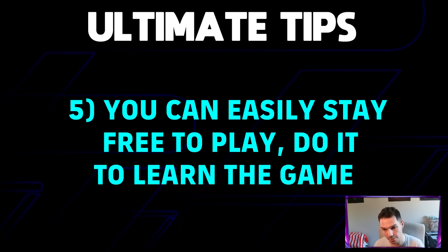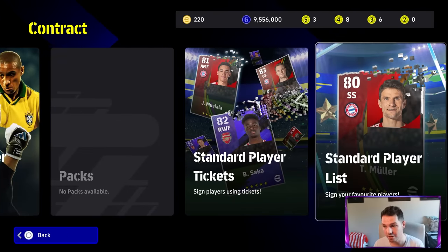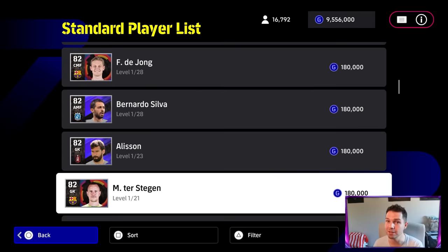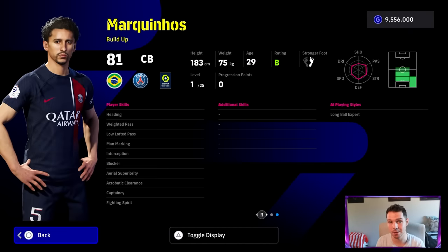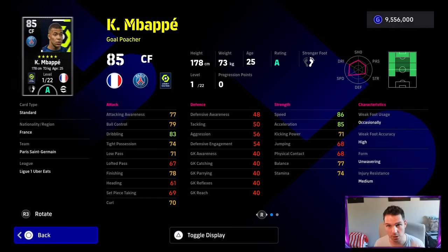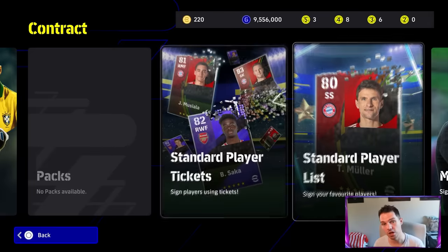Tip number five: stay free-to-play for the first 15 to 20 hours before making any decision about spending money. There's no right or wrong — if you want to buy cards and can afford to, brilliant; if you want to stay free-to-play, brilliant. You genuinely can do all the events mentioned in this video and earn enough to buy some great players. You can get players like Marquinhos, who is probably my favorite standard defender, or even Mbappe — they've really reworked the GP players to make them very affordable.